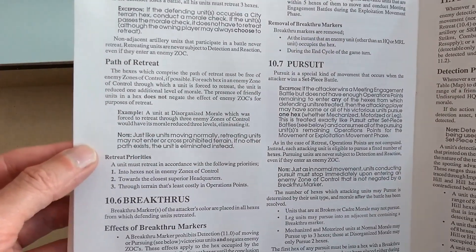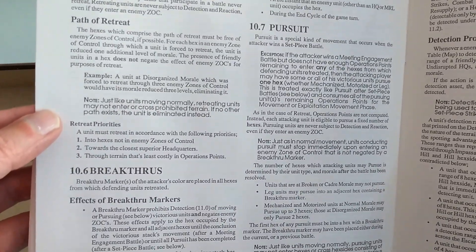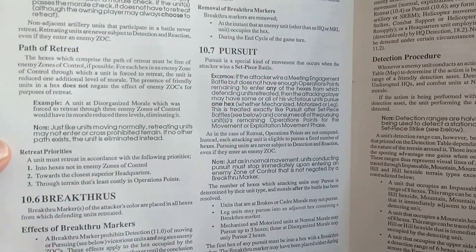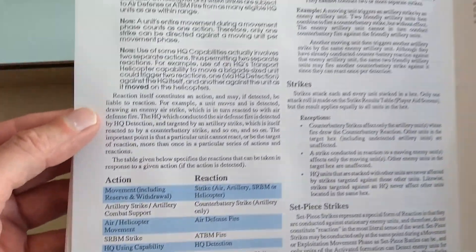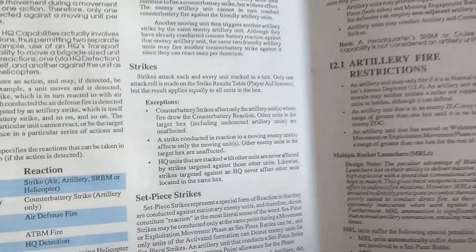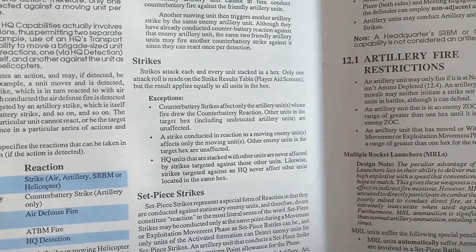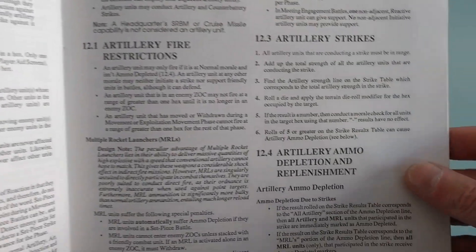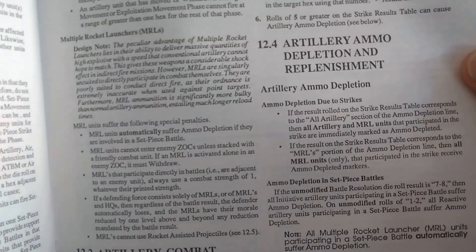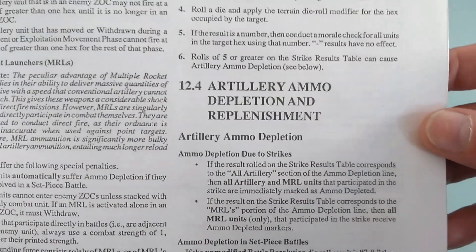Retreat, path to retreat, breakthroughs, effects of breakthrough markers, pursuit, detection, detection and reaction. Strikes. Artillery plays a big part here as well. Artillery combat support, artillery ammo depletion and replenishment — which is also a cool thing. So you do run out of ammo here.